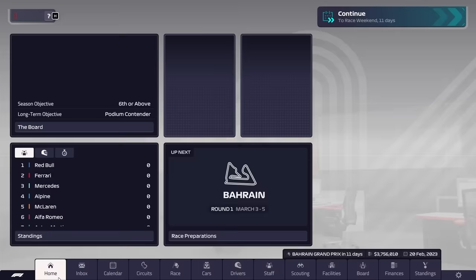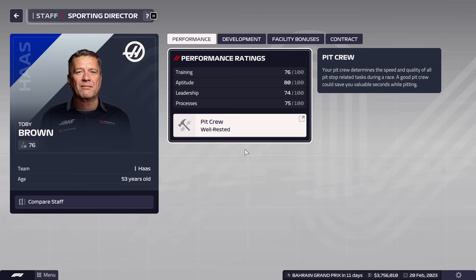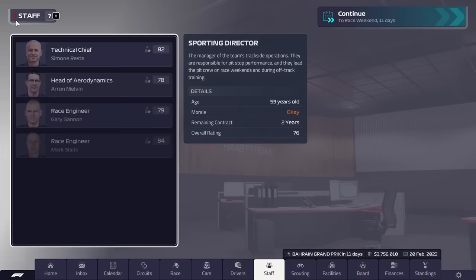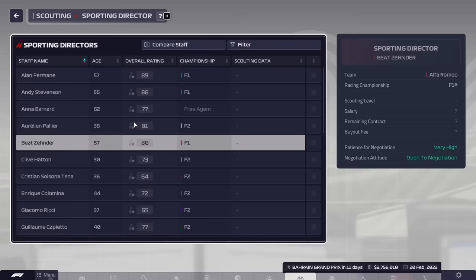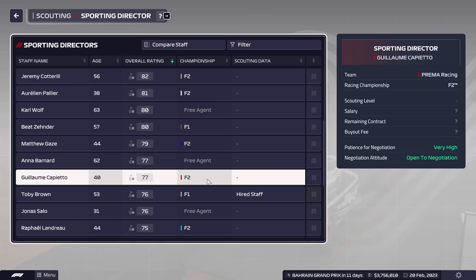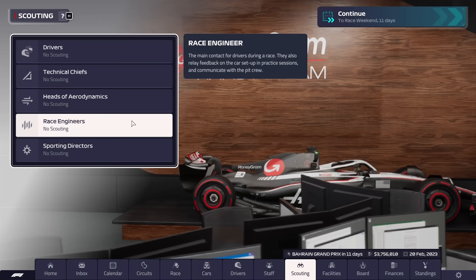Our sporting director is probably not the sharpest. I'd like to replace him if I can. Looking at what's available, Perone is interested - he's usually a pretty good pick. But we're going to stick with the one we have for now because it's going to cost money to break contracts. I also want to see how the picker works on a harder save.